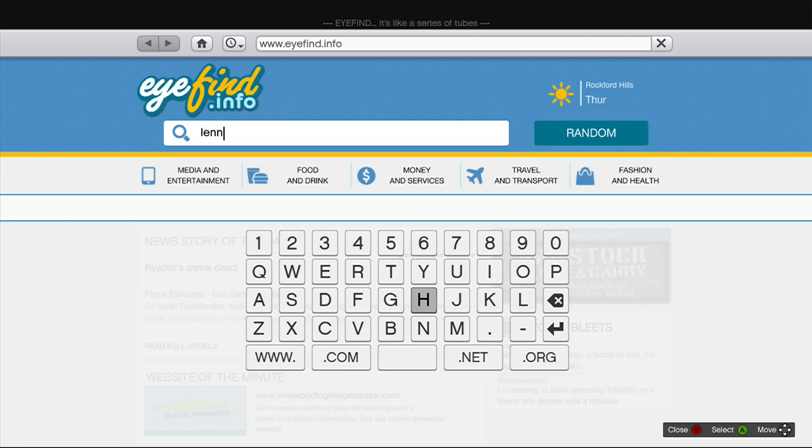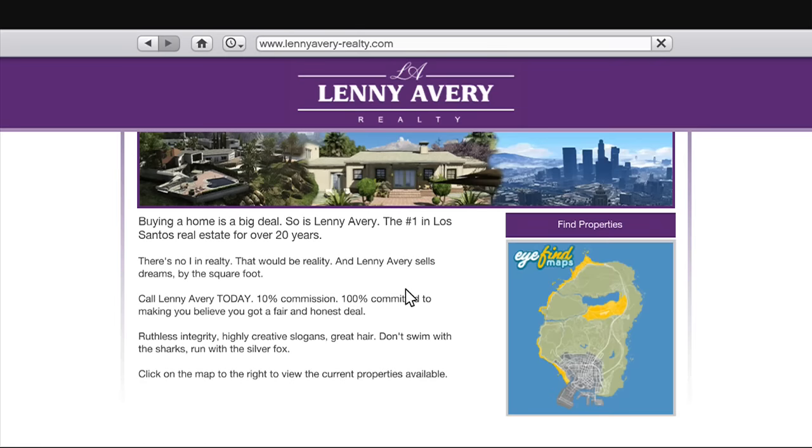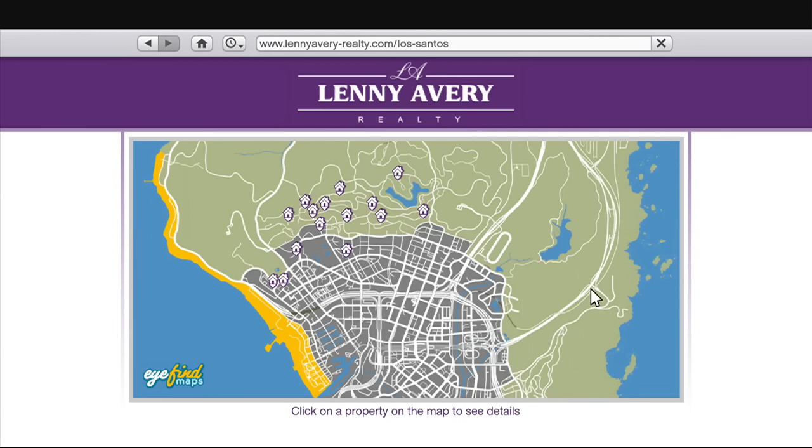That'll bring up Lenny Avery's real estate site where he sells houses. It's right there in purple, so you click on that. Now if you want to find and buy houses, you're going to want to click on that giant map, and right there in the white icons there are houses you can click on.